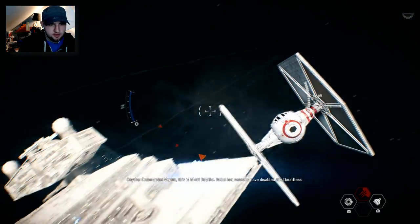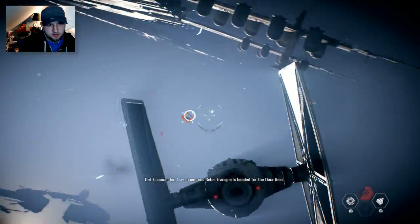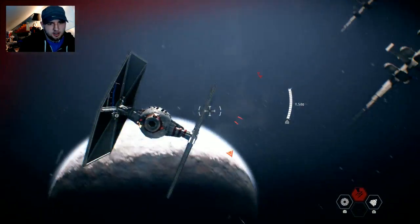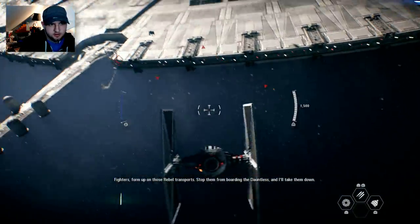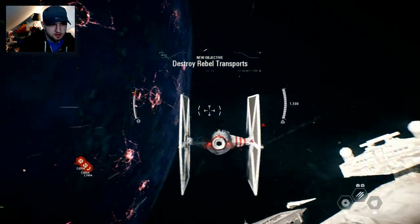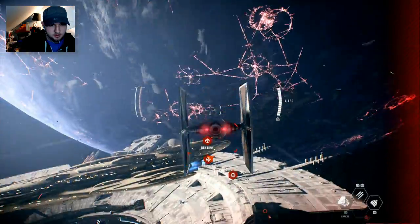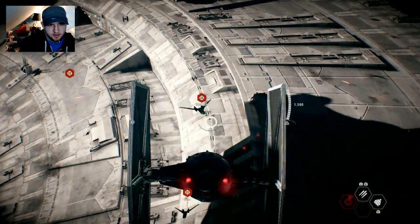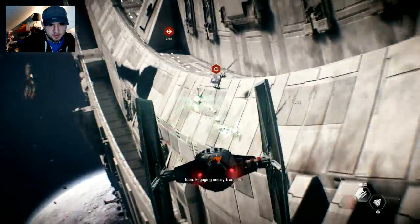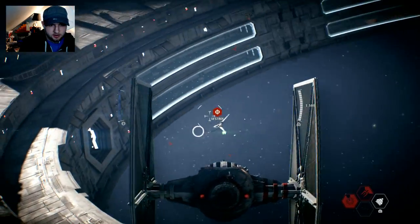All right, I'm going to go save them. Fighters, form up on those rebel transports — stop them from boarding the Dauntless. I'll take them down. Okay, these dudes are pretty big — they take damage very easily. Engaging enemy transports — it is taking evasive action. Destroy it before it has a chance to board. Rebel ship destroyed!